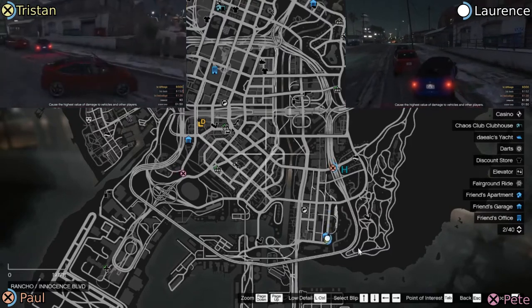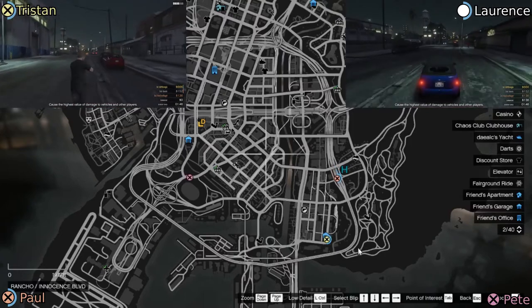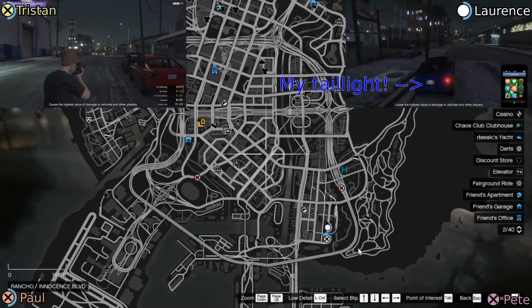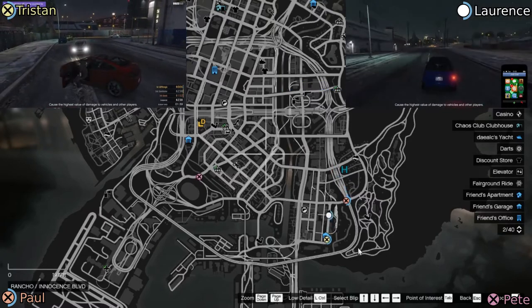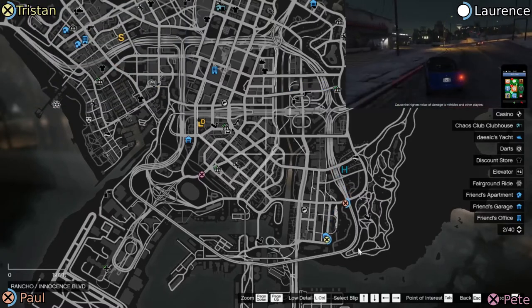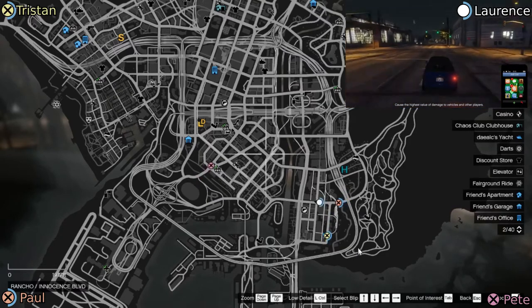A burgundy car flew past me — that was me. He's in a blue mini. Orange, take the next right. Pink, keep going straight. You okay there, Yellow? Yeah, I was just shooting at him. Ah, good man — that's what I'd like to see.